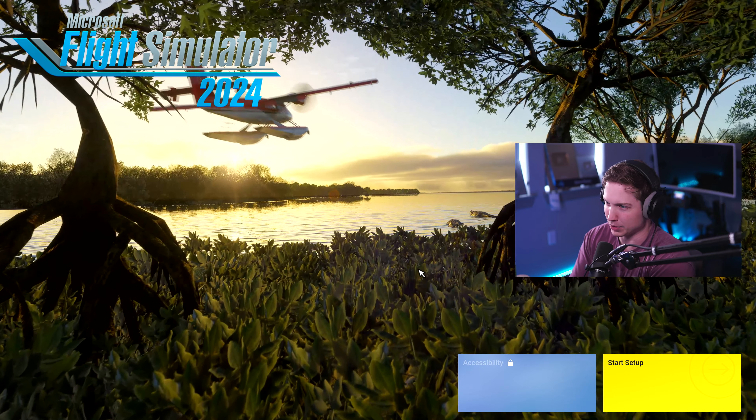What you've been seeing already is just the opening menu. It's not really a menu — all you can do is start setup or accessibility. A lot of these scenes you've already seen from the trailers, so this is nothing much new. Once you click start setup, you'll be brought into where you pick your character.